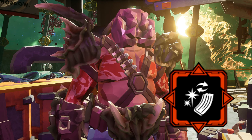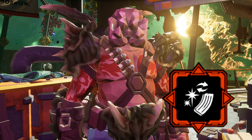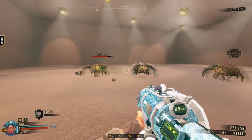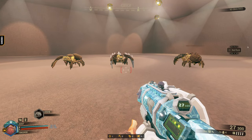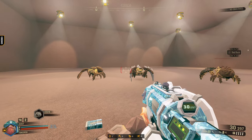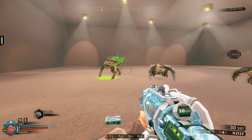Electrifying Reload is quite an interesting overclock, but a powerful one when built properly. What Electrifying Reload does is when a single bullet hits a bug and you reload your gun, it will trigger an electric status effect onto the bug you shot for a short time.